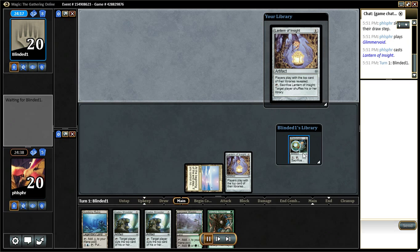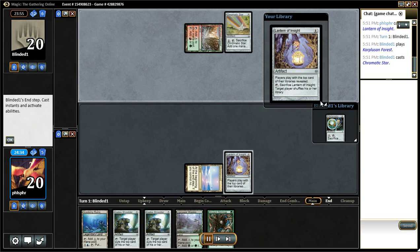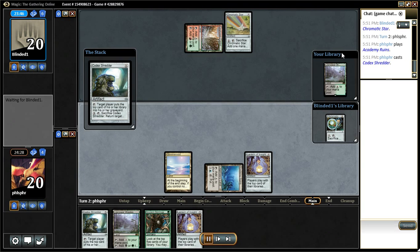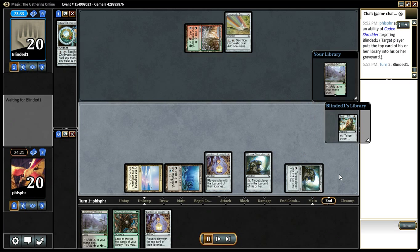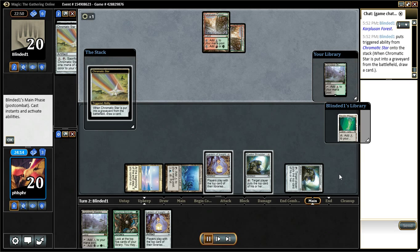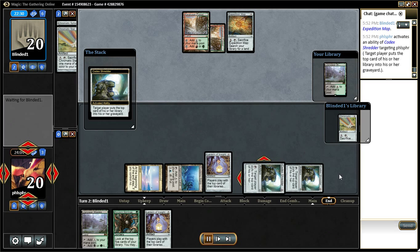I figure either a mirror match or a Tron — most likely Tron — and sure enough, it was red-green Tron. My Tron opponent here, I guess they're new to the deck or something.